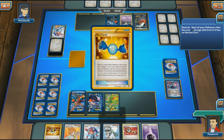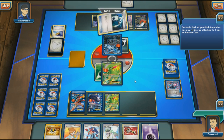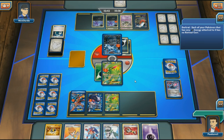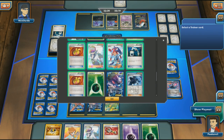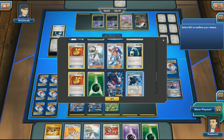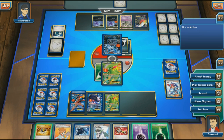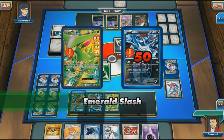A Skyla for Rare Candy and Dusknoir comes out — the last thing I wanted to see. Absol comes out with an Energy Switch and hits for Mind Jack for 80 damage, which is not pretty at all. My opponent is at one card, and Darkrai isn't really in sight, so I'm going to use this turn to Skyla for Shadow Triad. It seems silly, but I want G Booster back — Skyla for Shadow Triad, then next turn Shadow Triad for G Booster, and at least have it as an option.